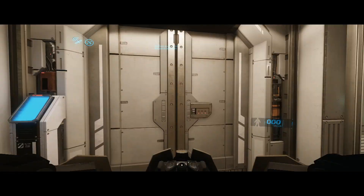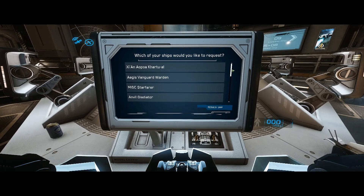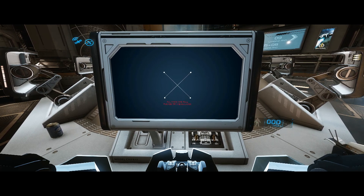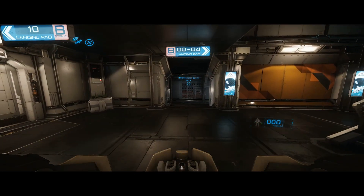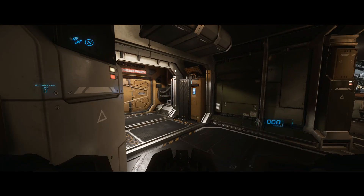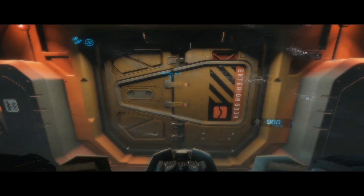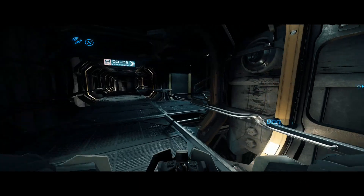Looks like those are our primary options right now. Welcome to Port Olisar — let's see if we can get the Starfarer out. After 30 minutes of trying, looks like I finally got my Starfarer Gemini out. Landing pad 0 should be this way. Really looking forward to this. Too bad I couldn't summon it in my hangar — I spent some time searching around those nodes in the hangar, and while different nodes allowed you to summon different ships, I could never find a node that said 'summon Starfarer Gemini.'